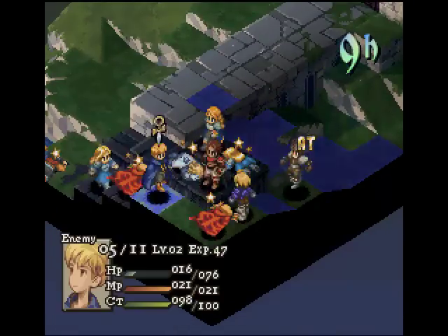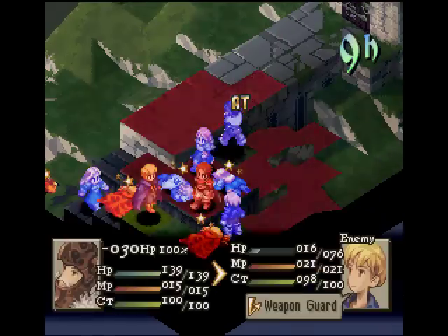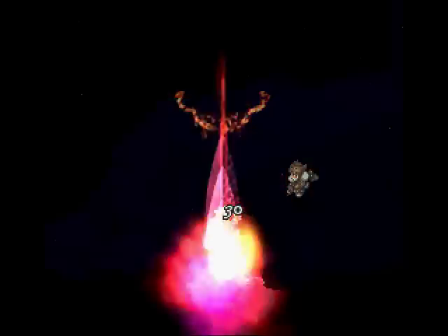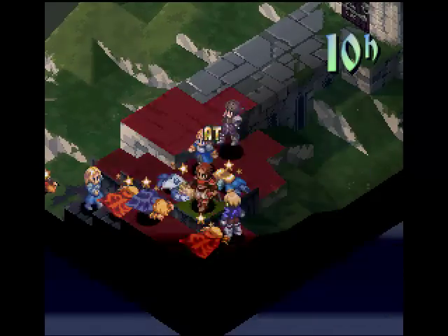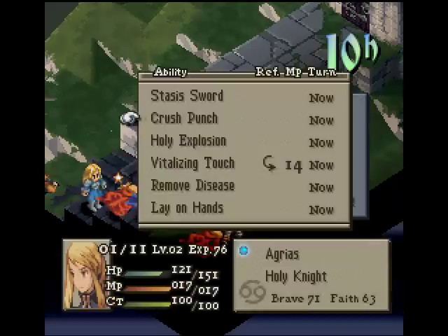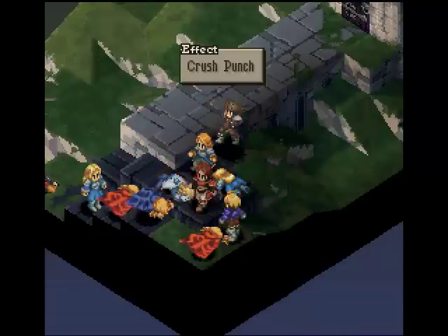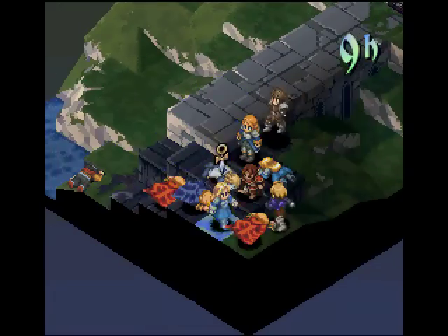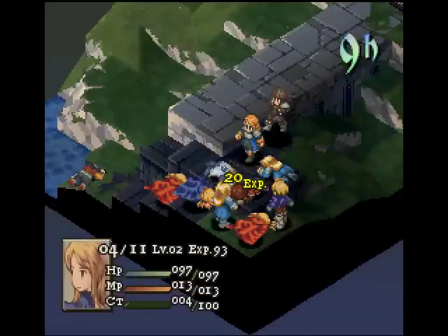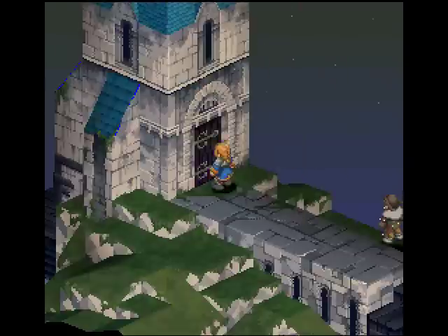I gotta get another turn. We'll move right here and kill this guy. Maybe Gris can hit the dead proc — maybe not, you probably can't hit dead on him. He's crit. We'll move right here and finish him off. That's it for the intro battle — not too bad so far.